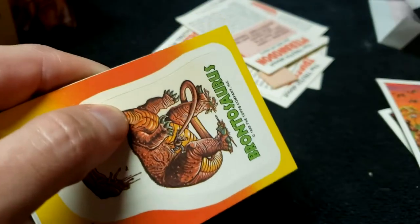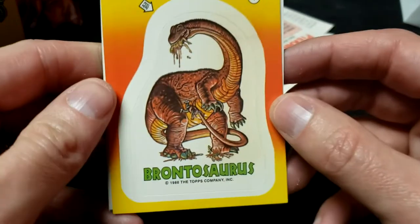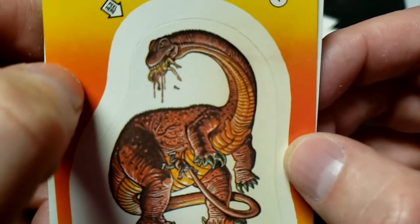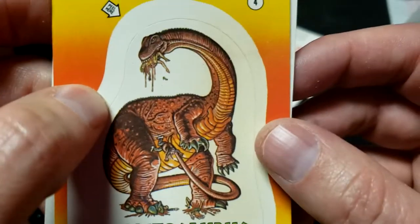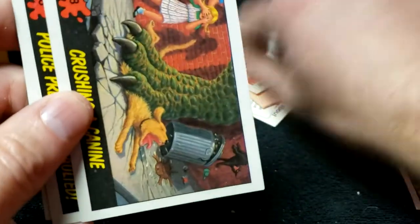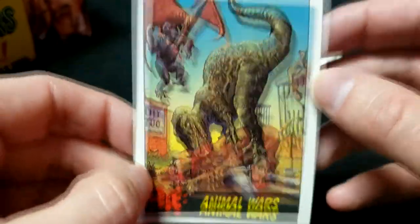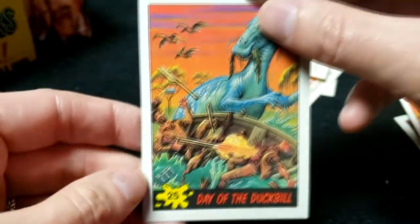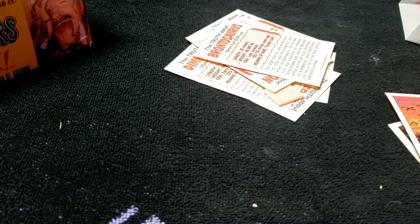I cannot believe we're having great luck — how many have we opened? Six packs with no duplicates! Number 4 sticker: Brontosaurus, completely going against its natural instincts and eating flesh. These things eat plants, they don't eat people — so what the heck is going on? Number 4. Crushing a Canine — there's our first duplicate! Squash Roof, oh no Rover — another duplicate. And there's that guy losing his eyeball again. That was an entire pack of almost all duplicates.